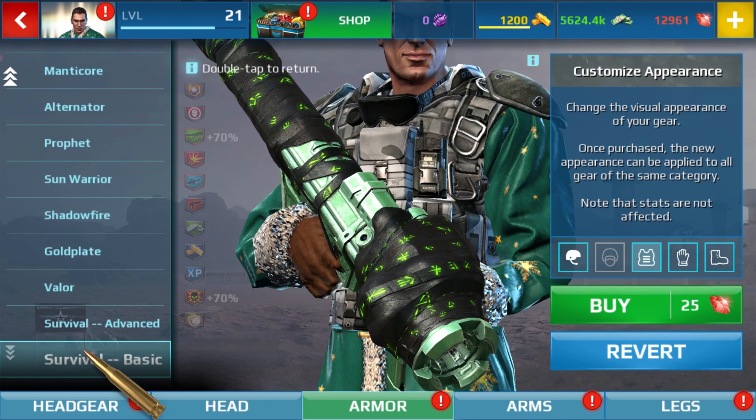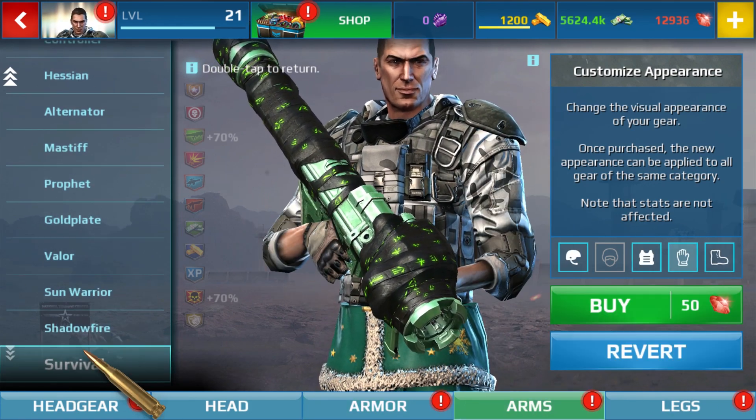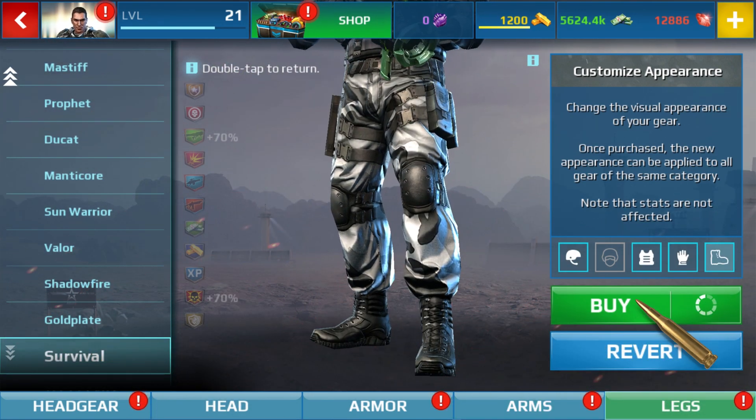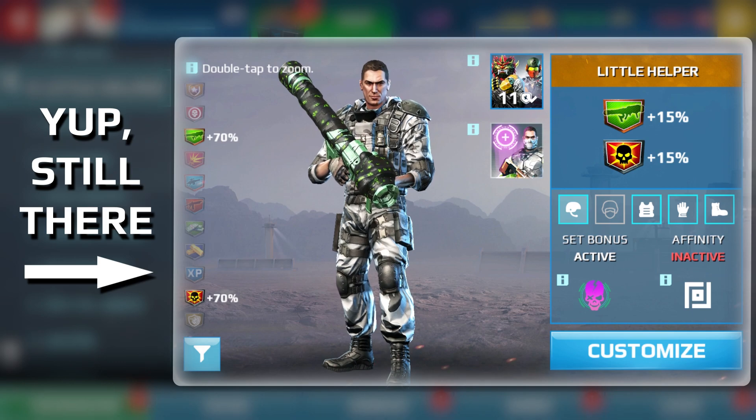Mix and match skins to design an avatar that best reflects your sniper style — and he's looking fine to boot. This is also a great way to unleash your creativity. Check it out: still got my stats on this undercover little helper.